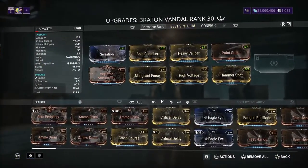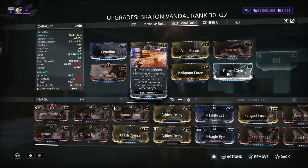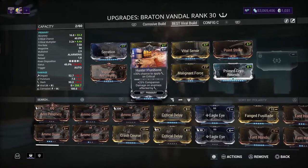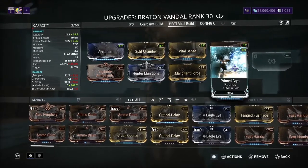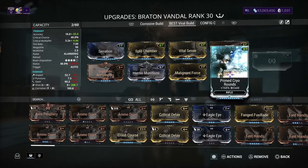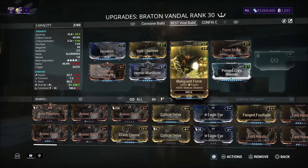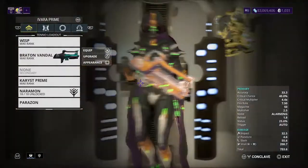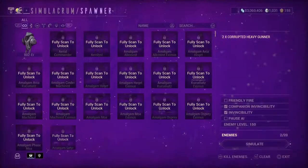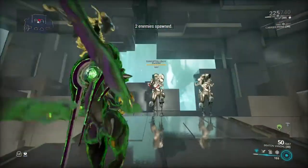Now let's take a look at the second build — this is a viral build, and it's got Hunter Munitions on there for critical hit slash damage. This is like the best mod if you want a really good viral build. I also have Prime Cryo Rounds for 165% cold damage. Malignant Force gives you toxin and extra status chance, which is at 60%. Vile Acceleration Armaments gives extra multi-shot and also a critical hit boost, so you'll start to see orange crits because of that mod.